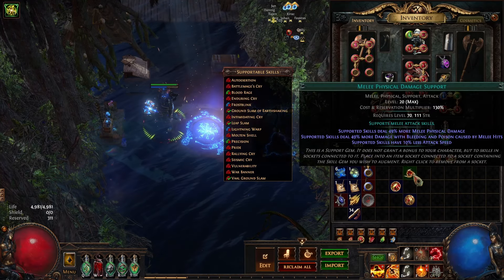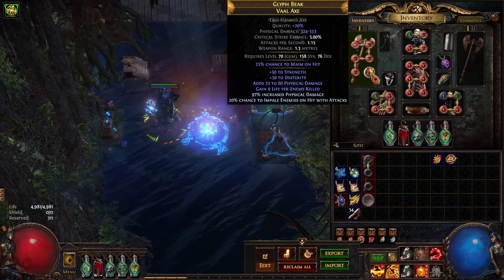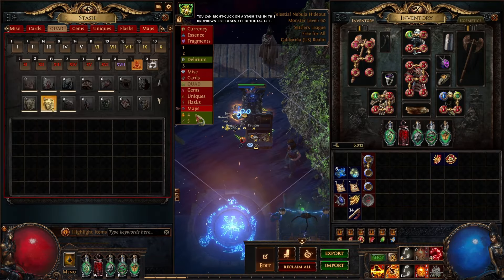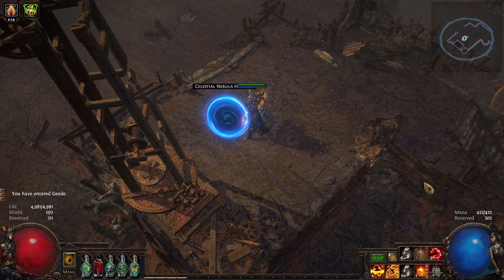Honestly, the Ground Slam version is really easy to explain — there's not really much to go over. You just slam, and you slam your War Cries. Easy peasy. Let's dip into a map. I've got my Vaal Ground Slam ready as well, which is a benefit here.